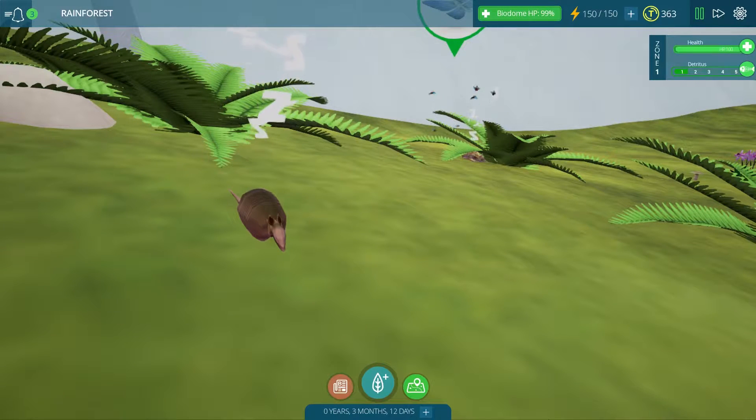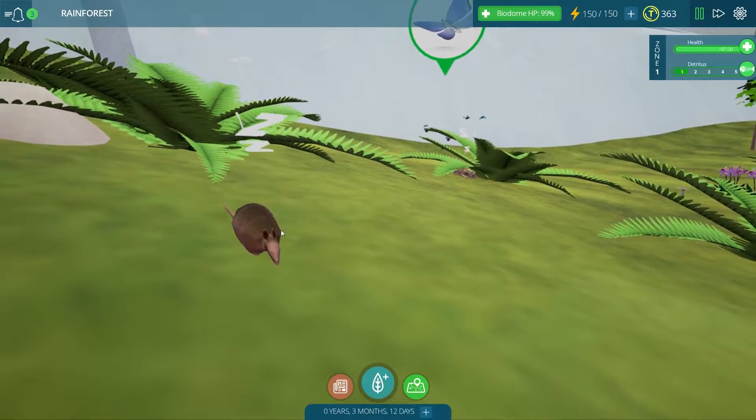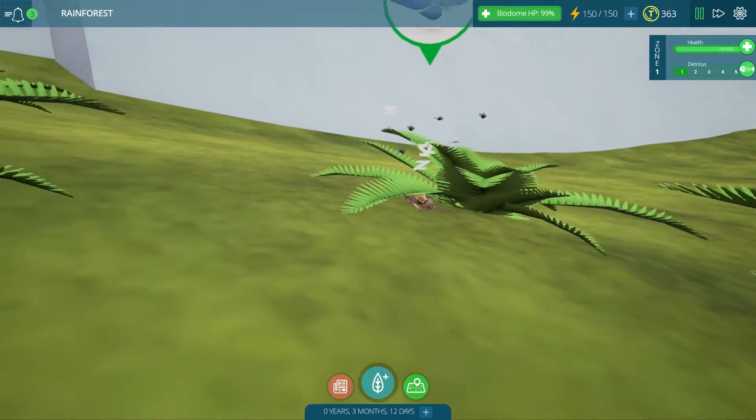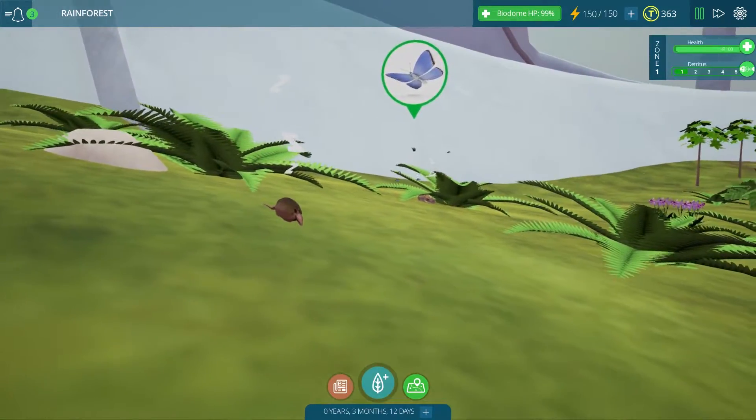Hey guys, my name is Jessie Mew and welcome back to Taito Ecology. We're back in our rainforest biome today to check up on these little armadillos and of course the sleeping ocelot in the background, looking very mysterious, hiding under the ferns for a nap.